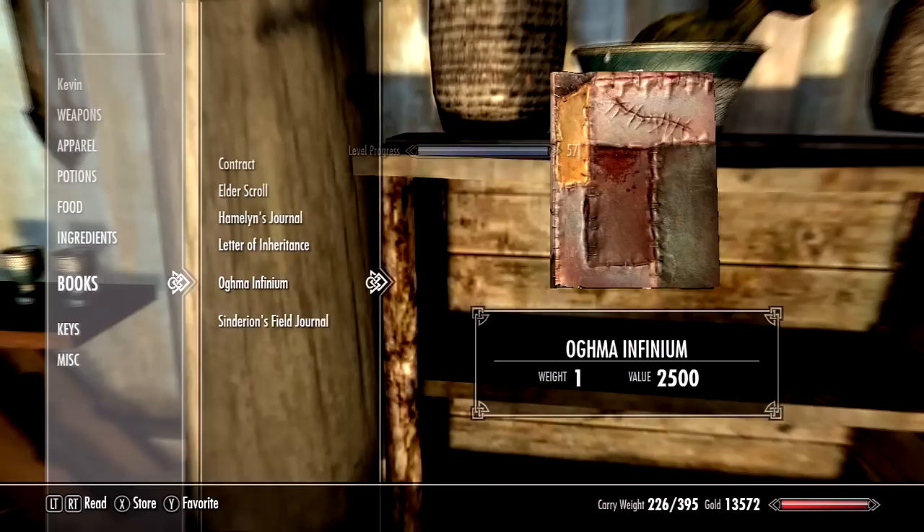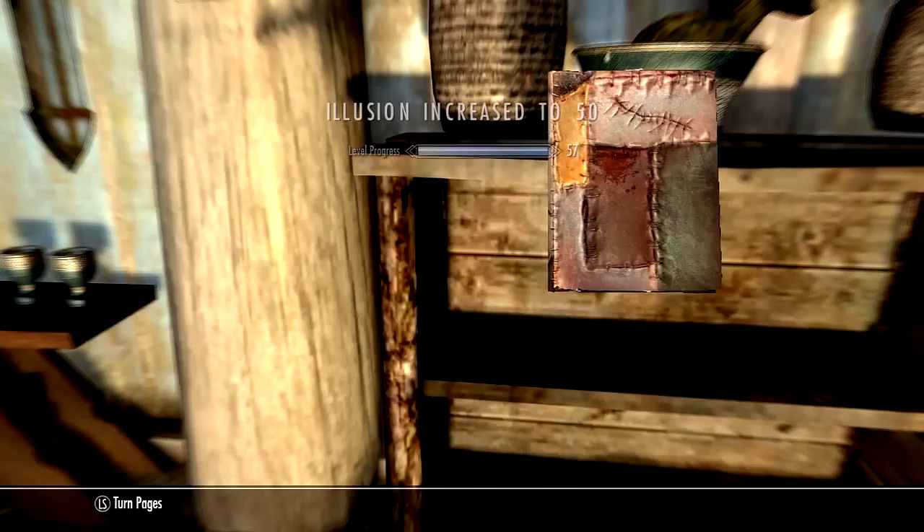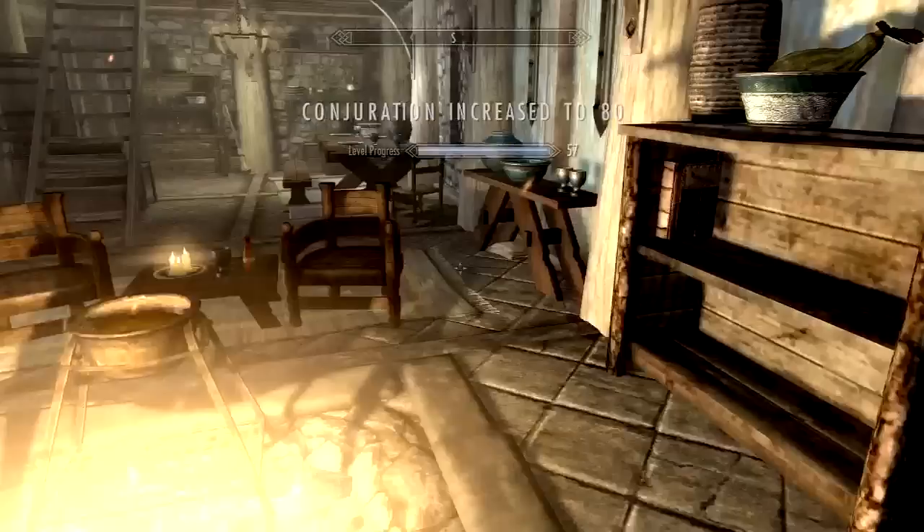I'll read it one more time for the magic path just so you guys can see. By the way, turning the pages does nothing — just make sure you don't go too fast, otherwise something can go wrong. I recommend saving beforehand and after you've done this a couple of times, so if you mess up you can go back. Path of Magic — illusion and all that — store it again.